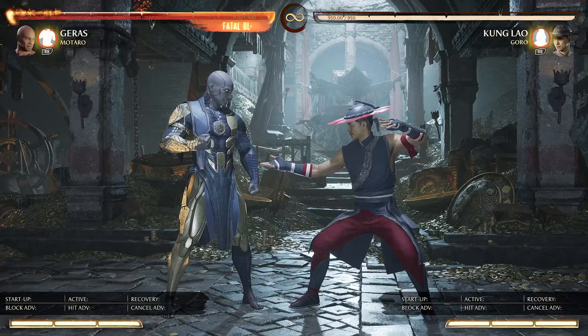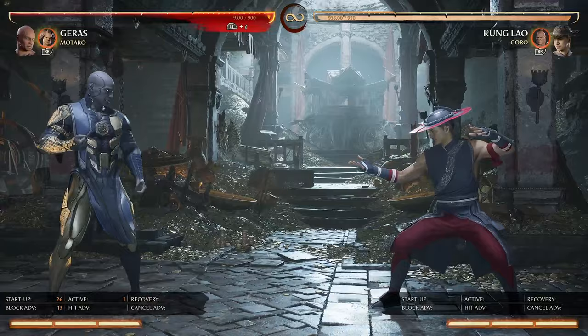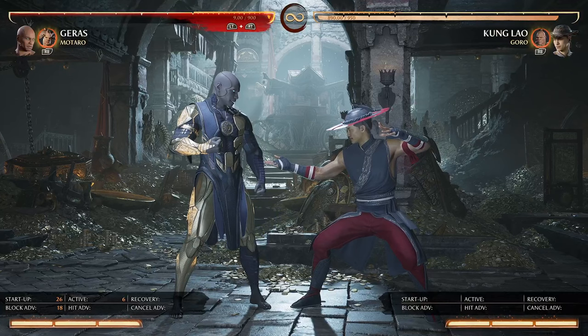First and foremost, let's go over the second best part of this cameo: the low tail shot. Point blank, it is plus 13. And at absolute max range, it's about plus 20, plus 22. The frame data varies based on the distance you are from them. But just at point blank, it's plus 13, which is a lot.